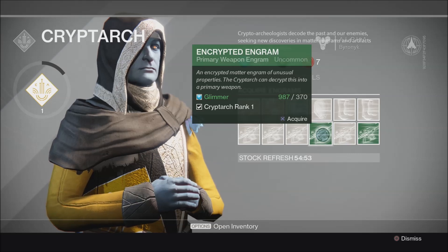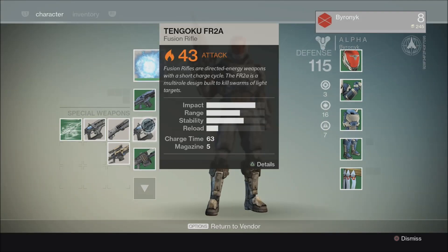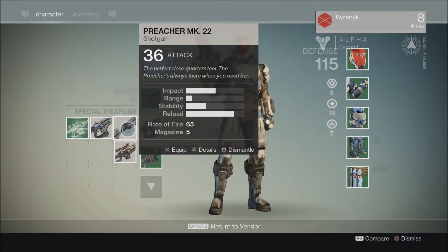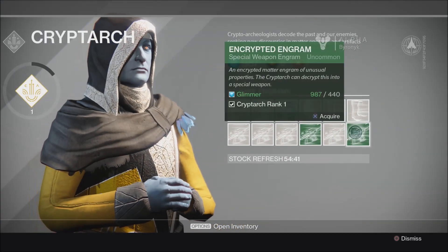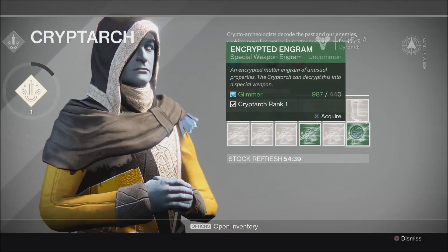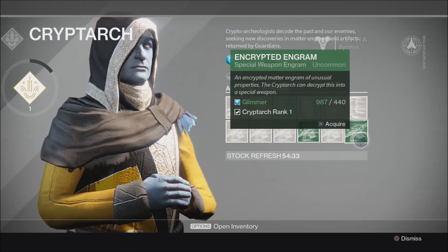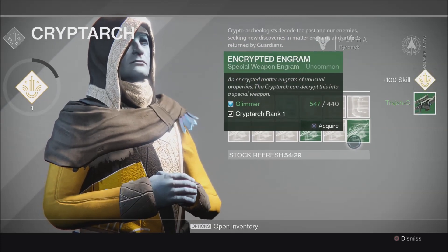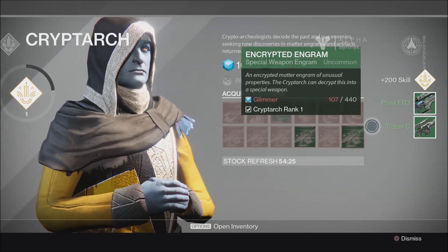So what I'm going to do real quick - my special weapon right here, I have a few whites left. I really want to get a green shotgun; it's possible I might not. I just want to demonstrate the use of this system. Basically, just come over here - it costs 440 glimmer, meaning I'm only going to be able to do this twice because I used quite a bit of my glimmer to rank up to rank one. Let's go ahead and give it a try.